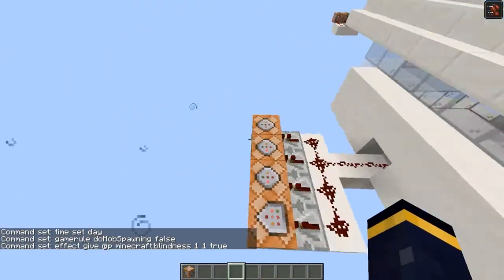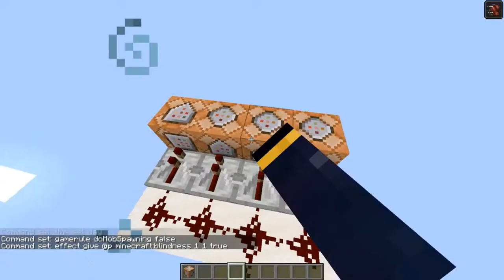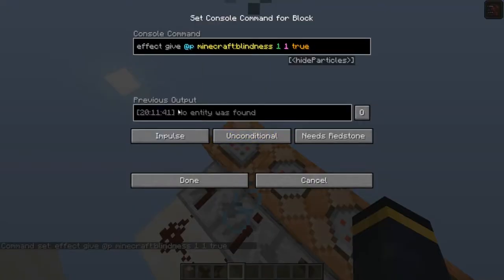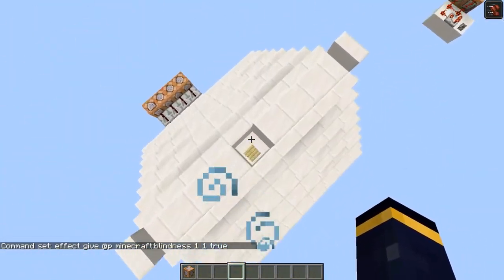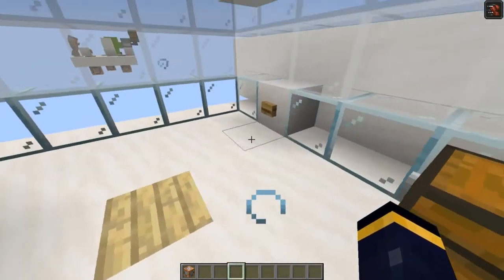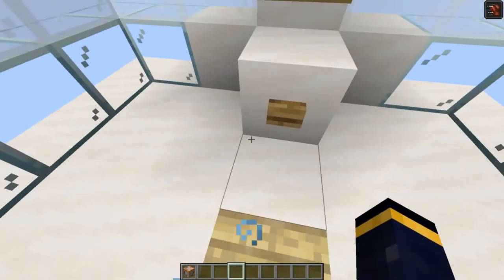So basically, these command blocks make the subtitle, the title, the teleportation to that little platform, and it gives the blindness effect. I've also left this hole because if you die, you'll automatically be teleported here if you haven't pressed the pressure plate checkpoint. So it will just send you straight through this guy down here.